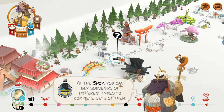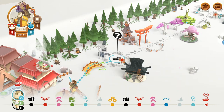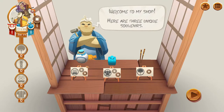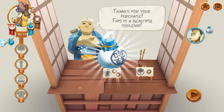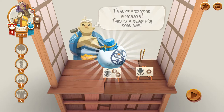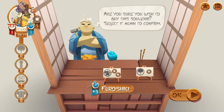In this space at the shop, you can buy souvenirs of different types to complete sets. The first souvenir you buy costs only one coin — that is the special ability here at the beginning of the game. Let's go with Sake — it's a beautiful souvenir. We could buy another one, but I'm not going to do that.